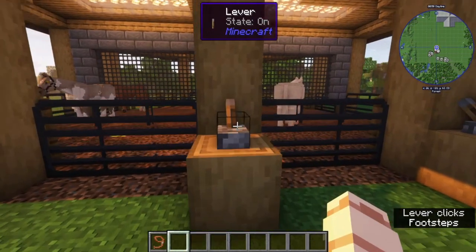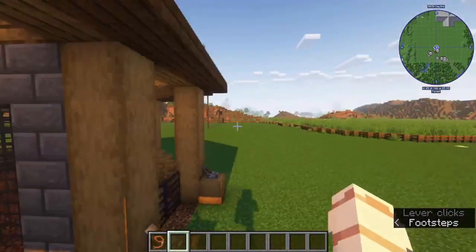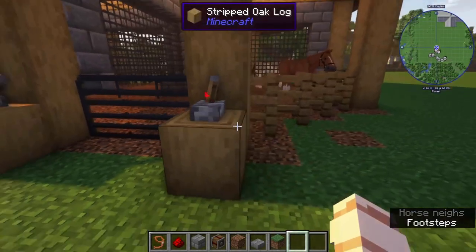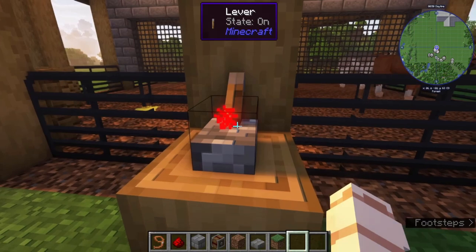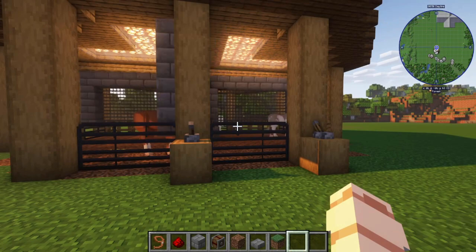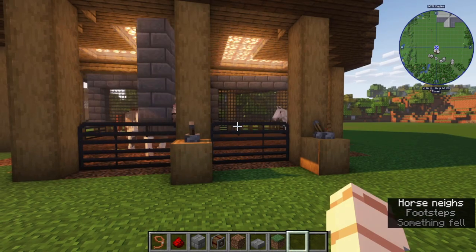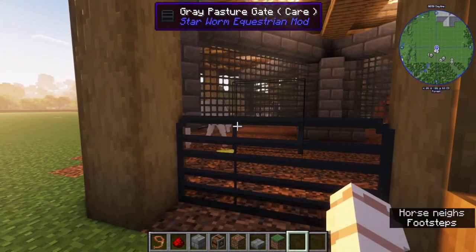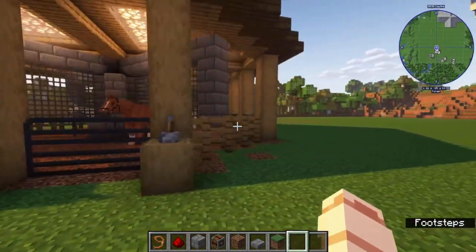The one on the left is supposed to turn it on. Something broke for a second there. So as you can see, we have two levers here. If I turn the one on the left on, the walker starts moving. It does push the horses along, but it doesn't hurt them. They just start walking along, and sometimes you get a nice animation which looks a lot nicer. But it does work.